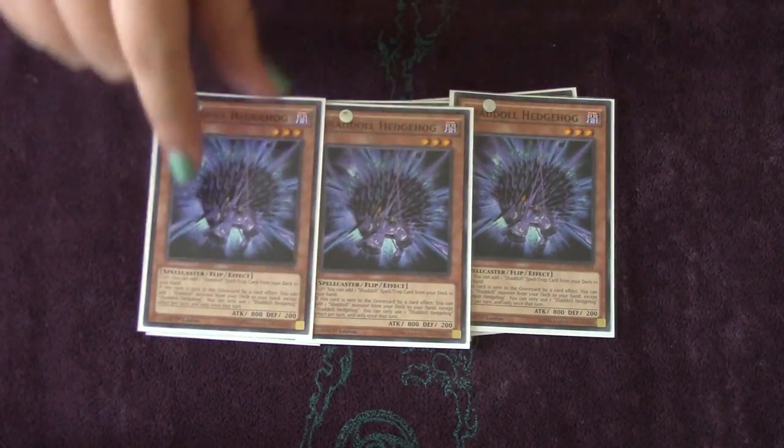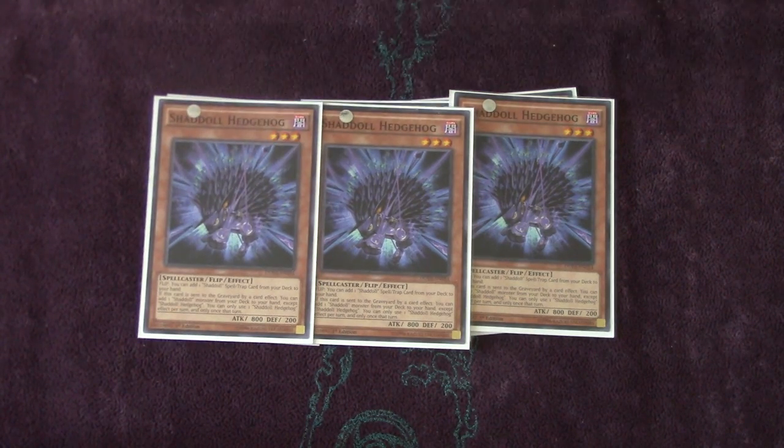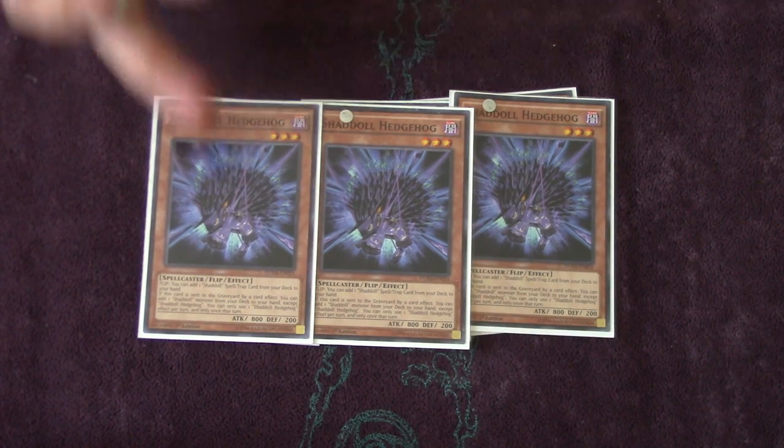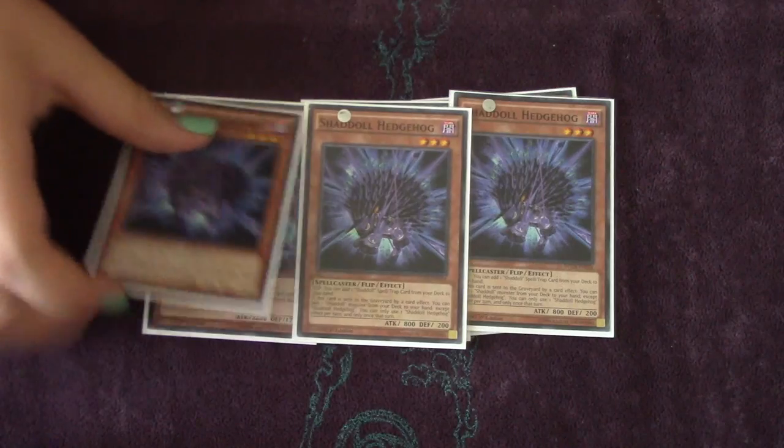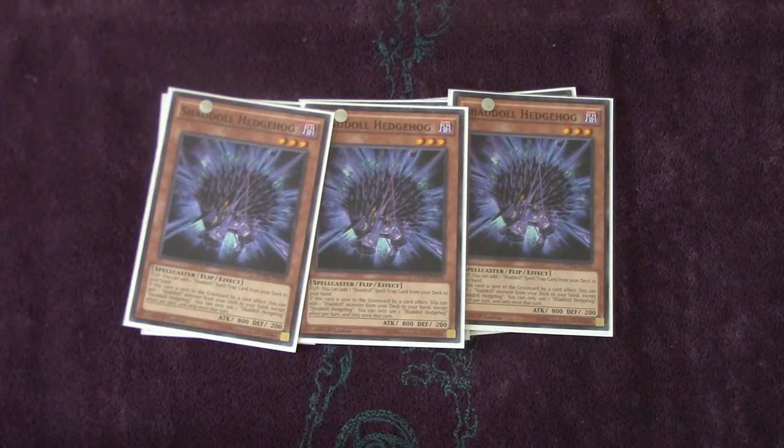We run three Hedgehogs. He's basically the searcher of the deck. He searches out Shadal spells or traps when he's sent to the grave by a card effect — meaning anything that's not a cost, kind of like the Dark Worlds. I definitely think it's important to have three, because opening turn, if you have a lot of monsters in hand, you want to get your Shadal Fusion to start going into your plays. He's just a really strong opening play to assure that you always have a fusion in hand.